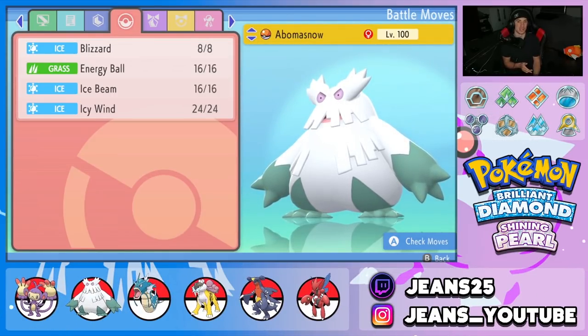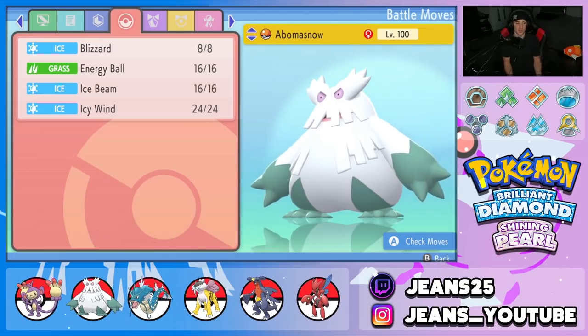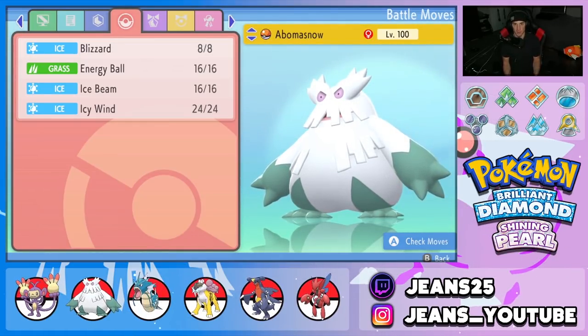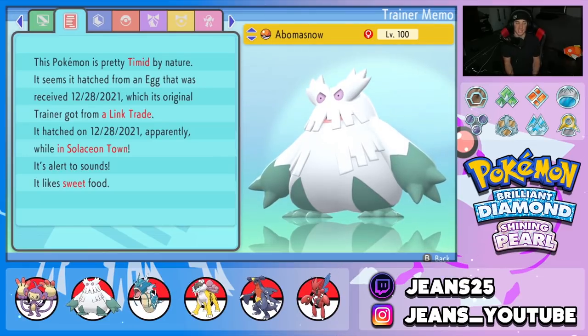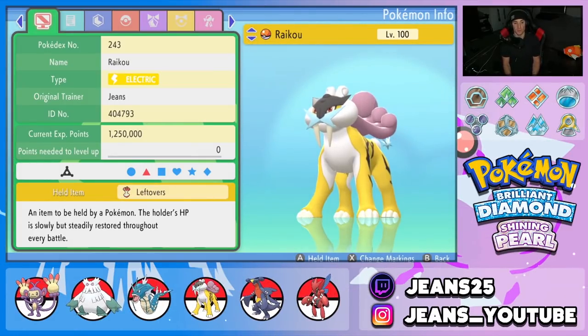Fourth Pokemon is Choice Scarf Abomasnow. It can outspeed and do a lot of damage with Blizzard, which hits 100% accuracy in Snow from its Snow Warning ability. We also have Energy Ball for STAB, Ice Beam for STAB, and Icy Wind for speed control. With the Choice Scarf it can outspeed many Pokemon and control the pace with Icy Wind. EVs are Special Attack and Speed, Timid nature.